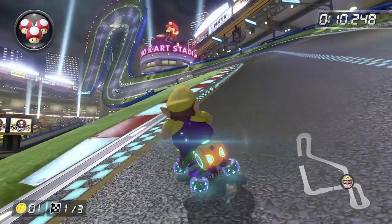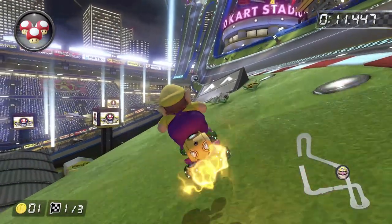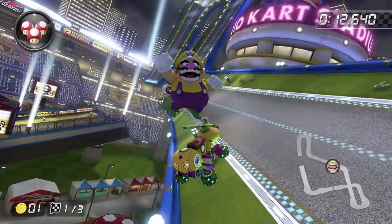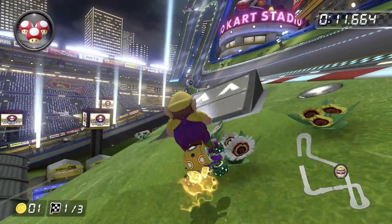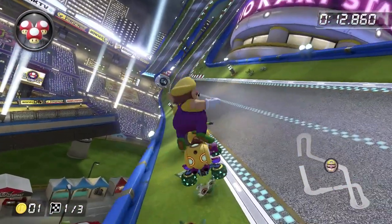Now you need to align yourself for the shortcut here. Start drifting left but hold right on the drift, and once you get here, start turning towards the ramp. This shortcut can be a little difficult if you don't know how to do it, so once you get here, let go of your mini turbo and jump onto the ramp. But if you're not aligned correctly, you could easily fall off.